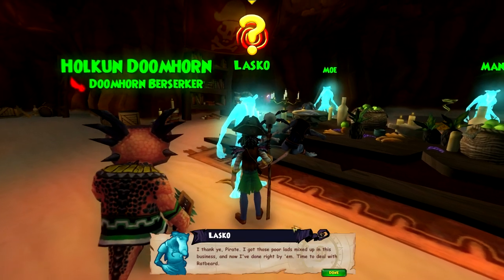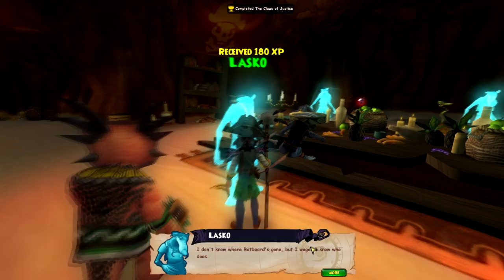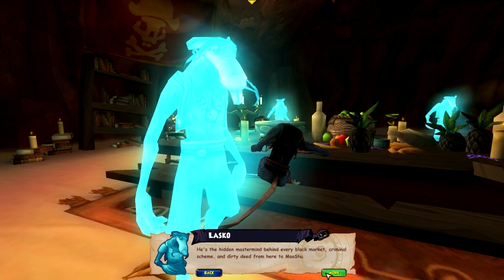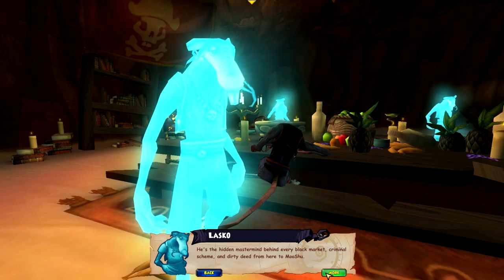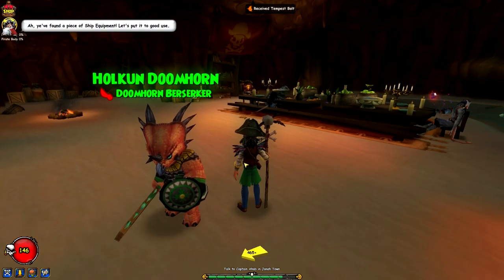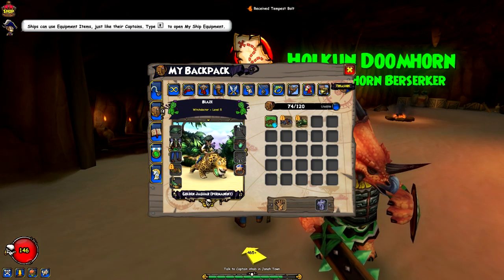Finally done! Lasko thanks us. He says he got those poor lads mixed up in this business but has now done right by them. He doesn't know where Ratbeard's gone, but says he knows who does — the hidden mastermind behind every black market criminal scheme and dirty deed from here to Mooshu. I kind of want to go to Mooshu! And it leads us to Captain Ahab — awesome.